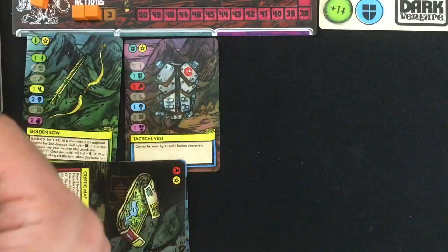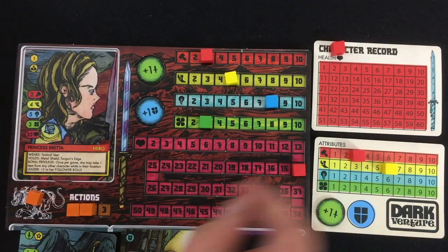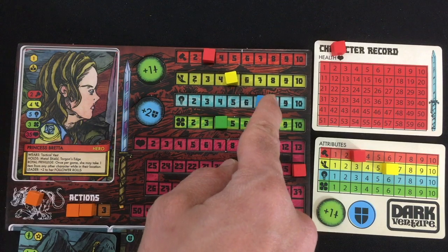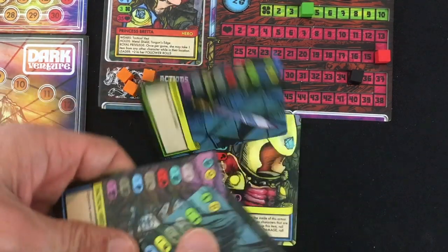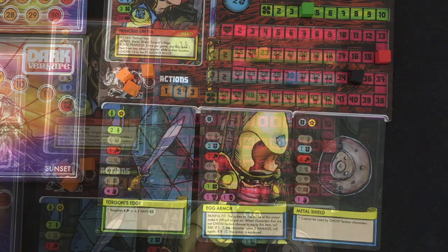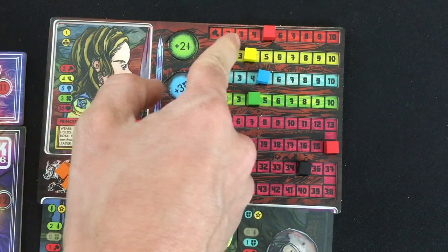For another action I try to equip the egg armor, replacing my tactical vest. I need 8 or above — I roll and get 2 damage, then 4 damage on a re-roll, so I'm back down to 14. The egg armor gives 2 defense, plus 1 power, plus 1 luck, but I lose plus 1 mind from the tactical vest. I completed my side quest for 1 quest point, plus 1 from Second Wind — bringing me to 7 total. For my next 2 actions I swap back to my Torgon's Edge and metal shield: I lose 1 speed and 2 mind from the bow, but my attack bonus goes to 2, armor bonus up to 3, and power is 5 overall.